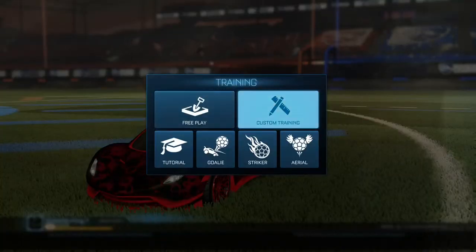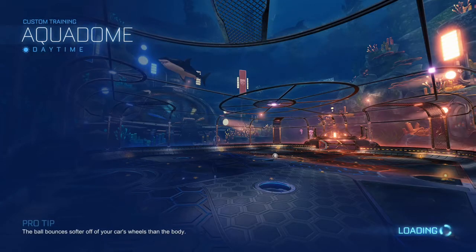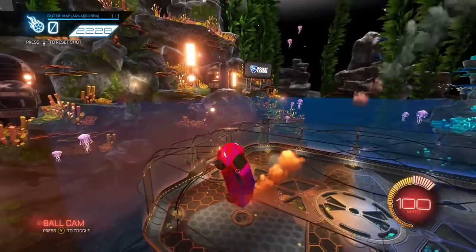Okay guys, so if you go on custom training, as you can see here we have the maps, and you see on the right that shows the codes. This is an actual dome one, which is actually a really cool map to go outside.